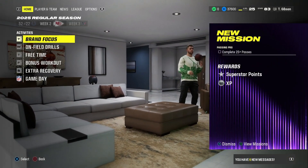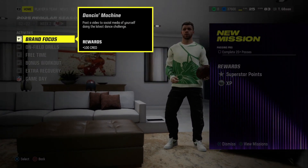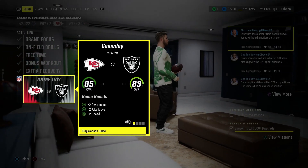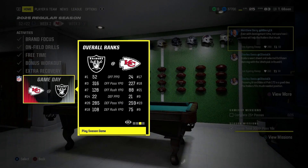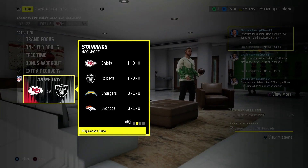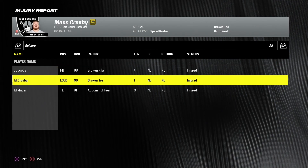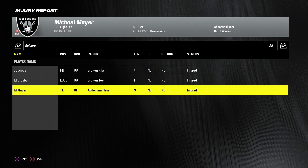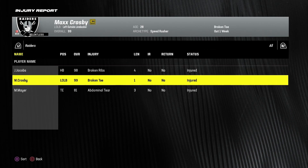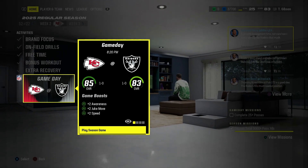The Raiders are 1-0. For the next game against the Chiefs, we have plus two awareness, plus two juke, plus two speed. We are one and oh, the Chiefs are one and oh — this is definitely going to be the battle for the AFC West this season as the Chargers and Broncos are both already 0-1. Josh Jacobs with broken ribs will miss four weeks. Max Crosby will miss one more week with a broken toe, and Michael Mayer with his abdominal tear will miss three weeks. So we're already very injured with three very important pieces of the team. Let's get into game two — our home debut against the Chiefs.